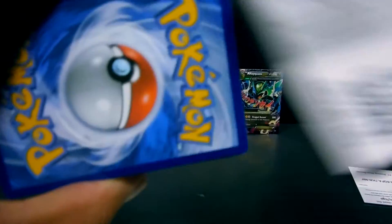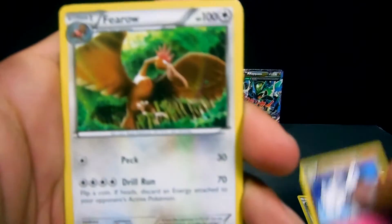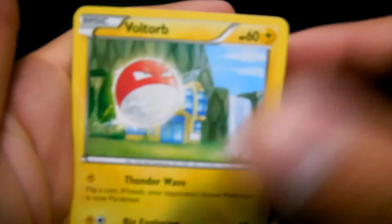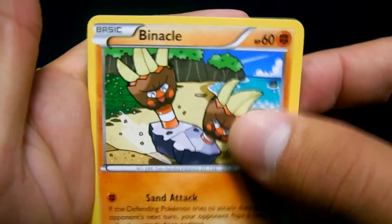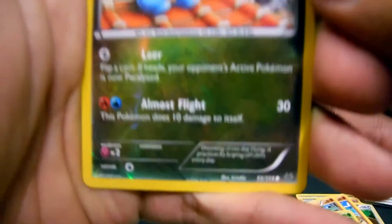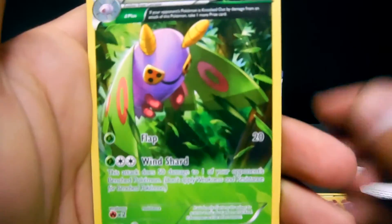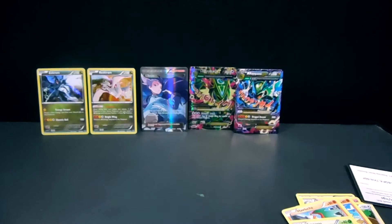Here is the code. We have a Wide Lens, Togetic, Furret, Voltorb, Inkay, Binacle, Hawlucha, Cascoon — a Bagon reverse — and a Non-Holo Dustox. Not bad there.